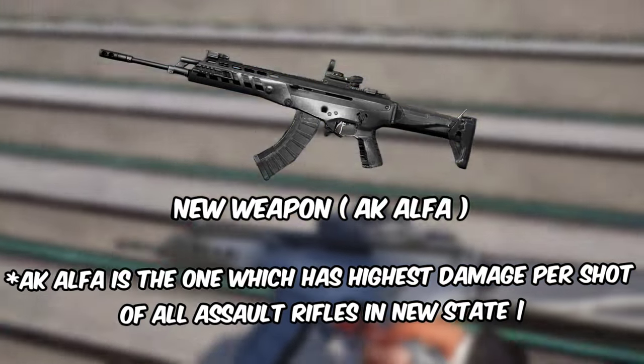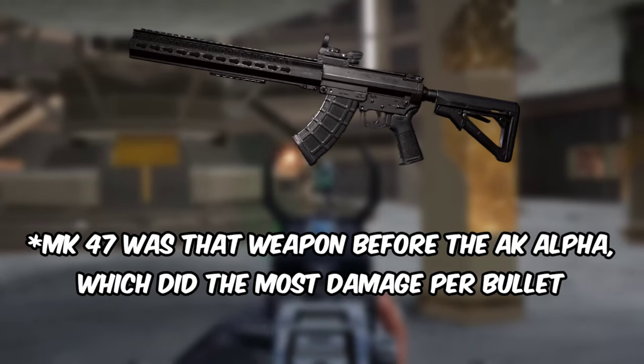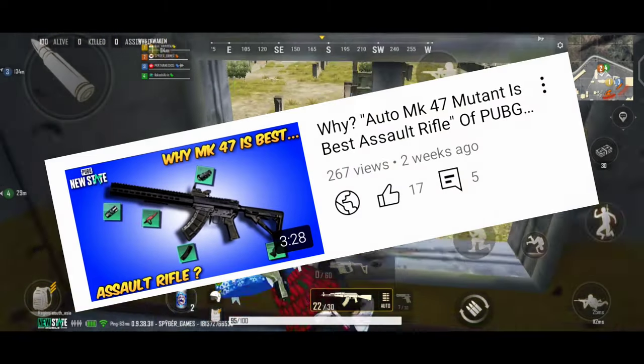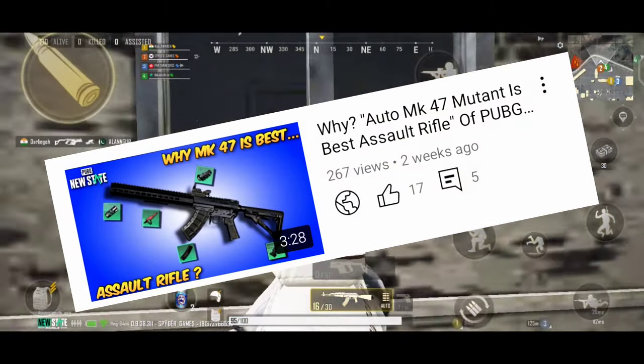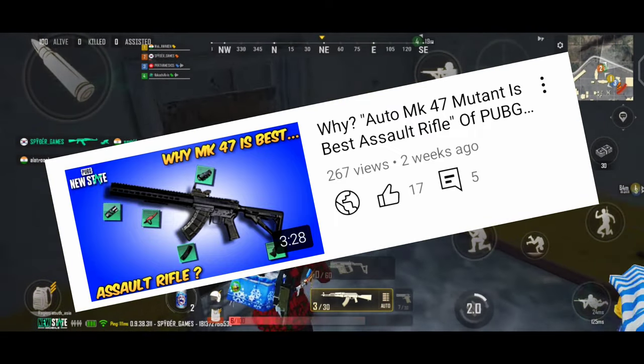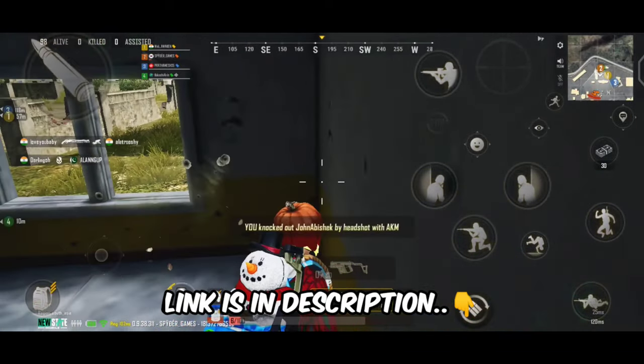Alaska Alpha is the one which has the highest damage per shot of all assault rifles in New State. MK-47 was the weapon before Alaska Alpha which did the most damage per bullet. I have already made a video describing every detail of the MK-47 Mutant and why it was the most powerful weapon in New State.